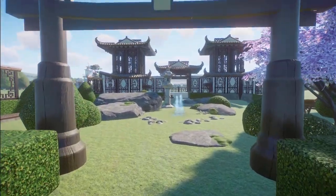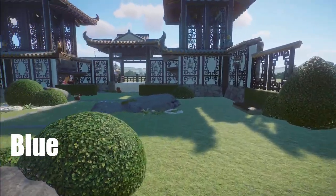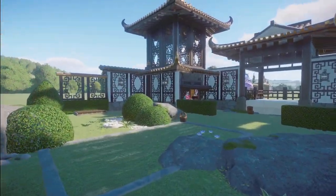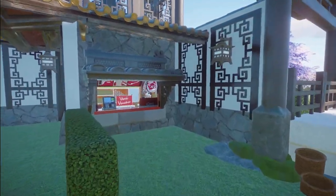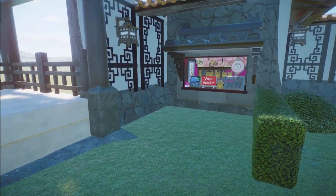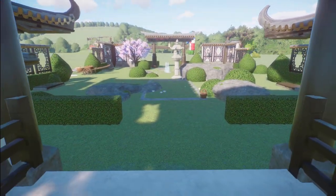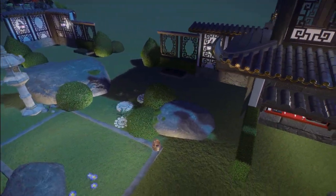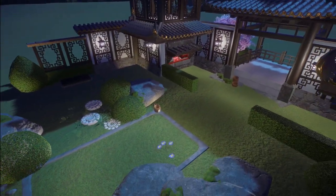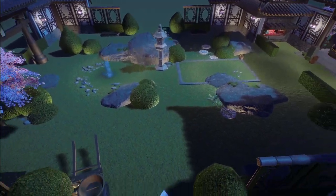We have a zen garden with shops made here by Blue. You can bring this into your zoo for — what a very, very beautiful zen garden this is. Thank you so much for bringing this to the Steam Workshop page.